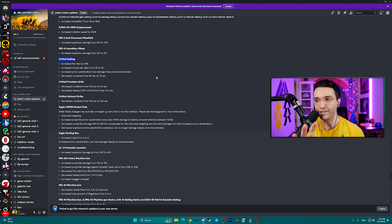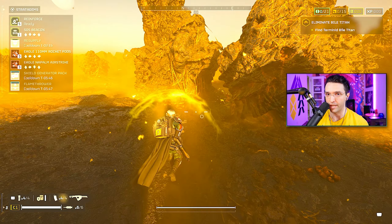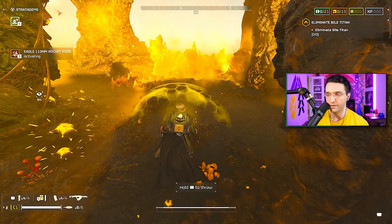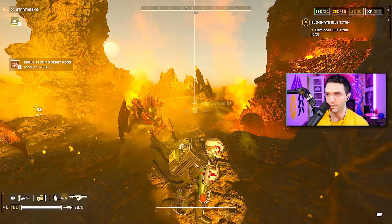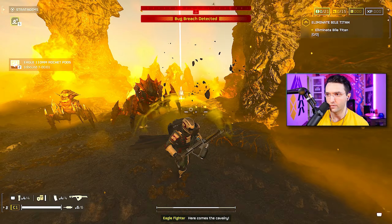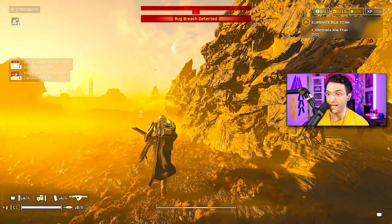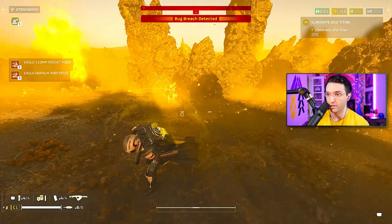The problem the 110mm always had was the precision — it was always inconsistent. If it can consistently hit him, it could be very interesting. Let's drop it right away and see if it cracks the armor and if it actually hits him at all, because if it's as inconsistent as it used to be, that's not fun. Oh wow — that hit him straight up. Every single one of them hit him straight up. That's huge.